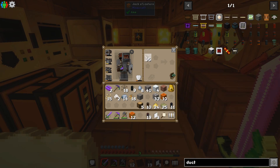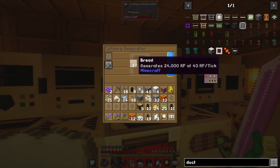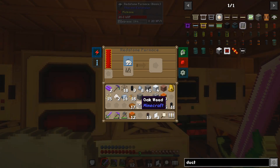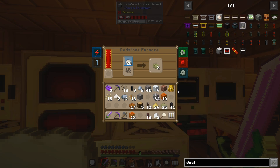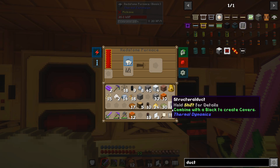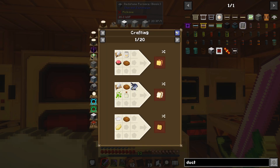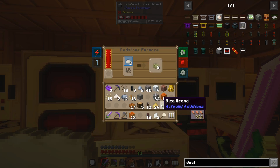You do three rice together and it makes two rice dough, then you cook the dough. Wheat still ends up better because you need three rice to make two dough whereas one wheat makes one flour - so it's one-to-one with wheat. But you can put rice bread into the culinary generator as well. Rice bread gives 24,000 RF over 30 seconds at 40 per tick, versus wheat bread at 24,000 RF over 25 seconds at 48 per tick - so same total but different rates.